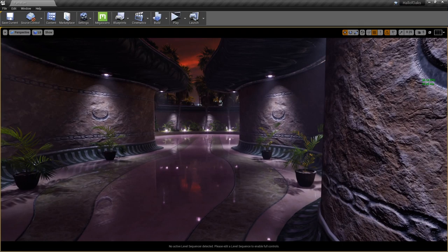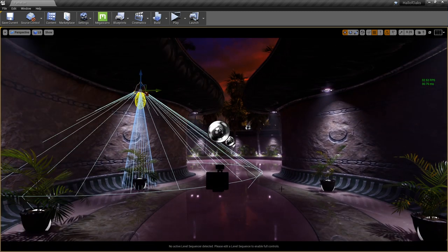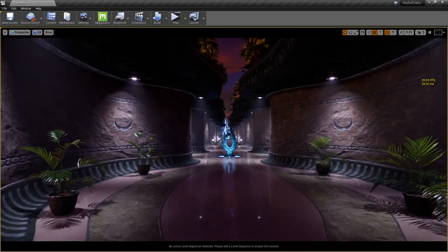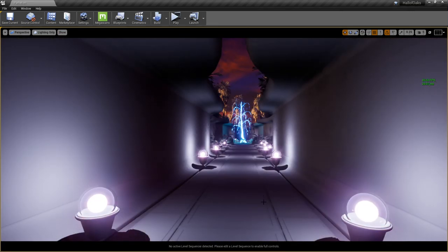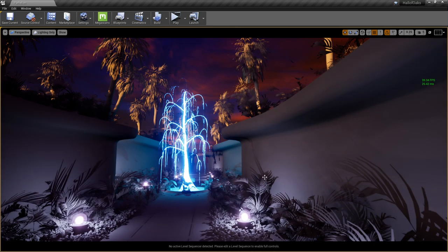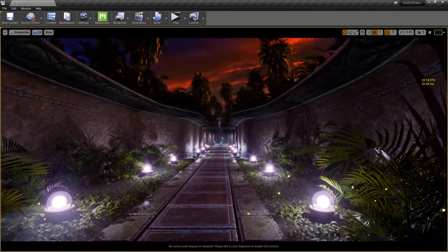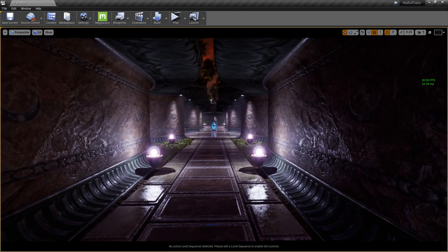The easiest way I maintain 30 frames is to make sure attenuation radii are set up for lights so they're not shooting as far as they can. Once lights start overlapping to a huge extent and every bit of the scene is covered by every single light, you'll slow to a crawl even with the best machine. I have a 1080 Ti and it's struggling with this many lights and dynamic shadows — the sun, skylight with distance field ambient occlusion — it's a complex balancing act.